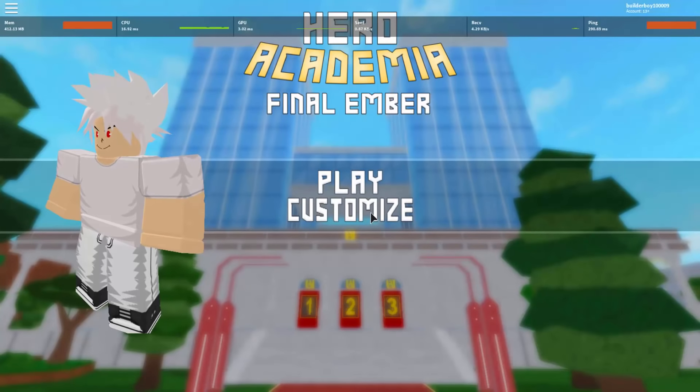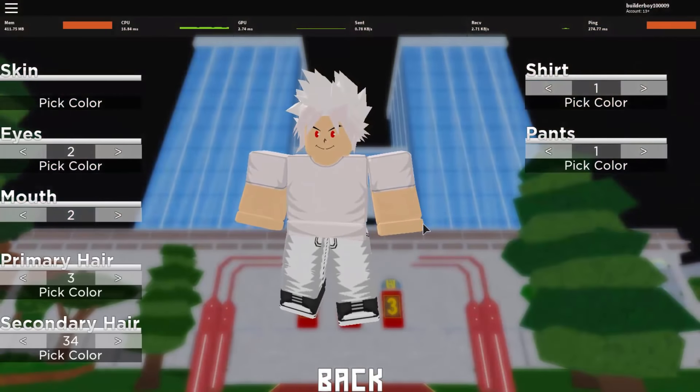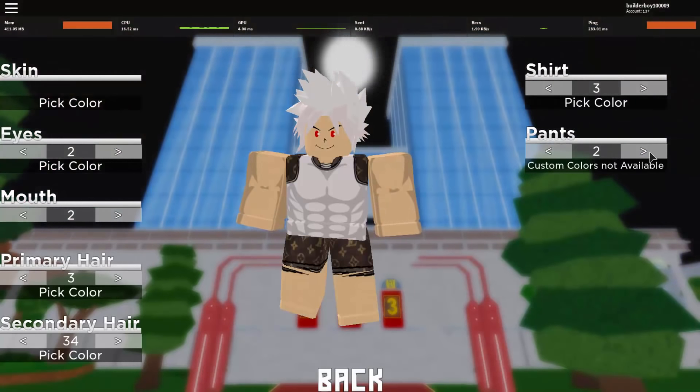So here we are, and basically I already customized my character right here. So as you can see, this is how my character looks like. There's a lot of things you can pick like shirts. I decided to use my plain shirt right here.